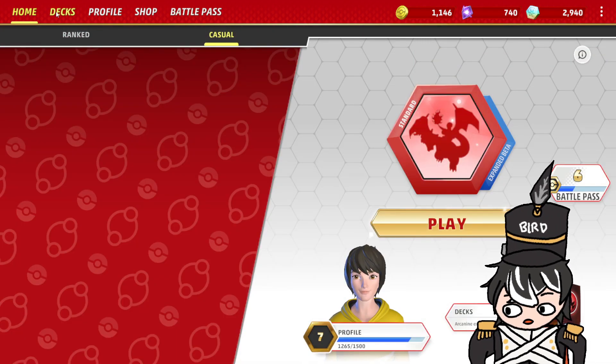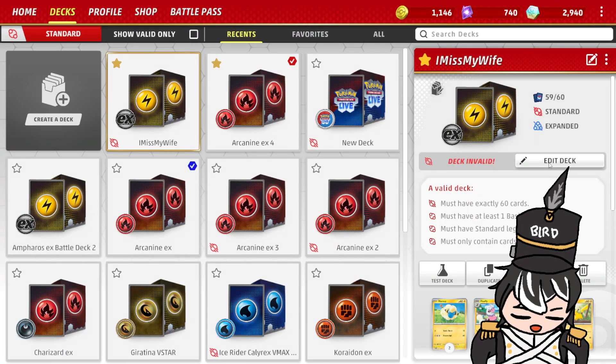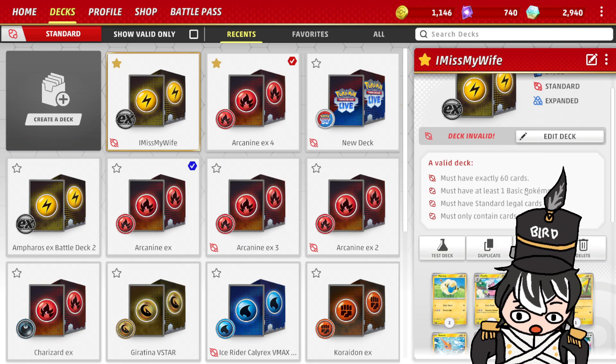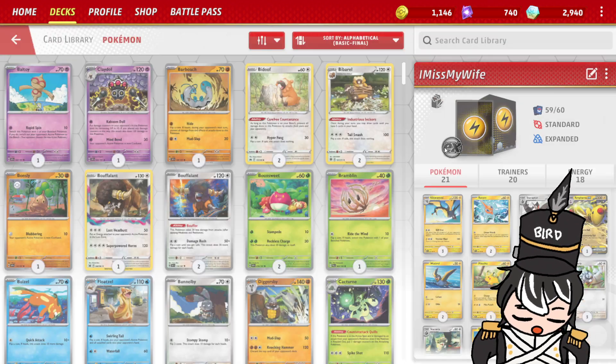First of all, you want to go to Decks right over here, and from there you can either edit a deck or go ahead and create a new deck. I'm just going to use the edit deck method for now, just because at the moment, as you can see here, I only have 59 out of the 60 cards in my deck.